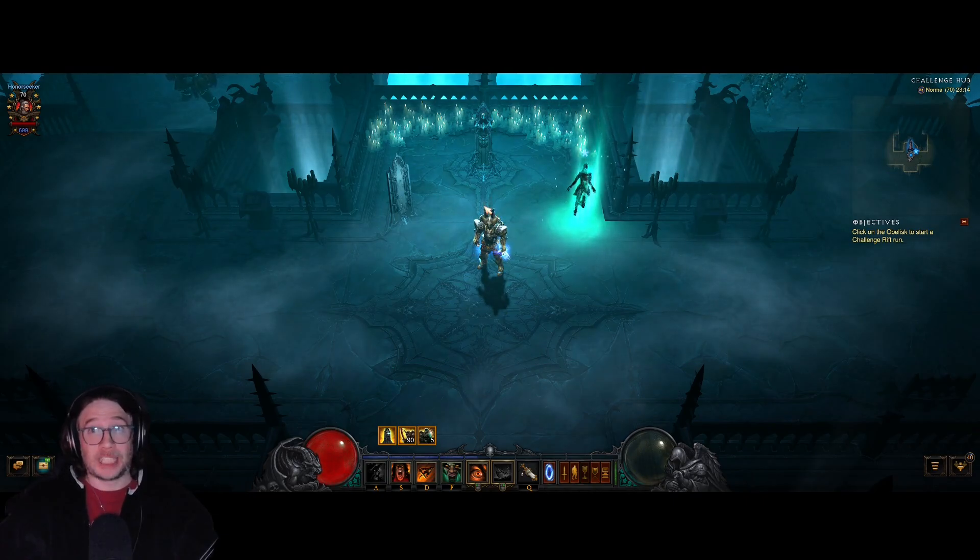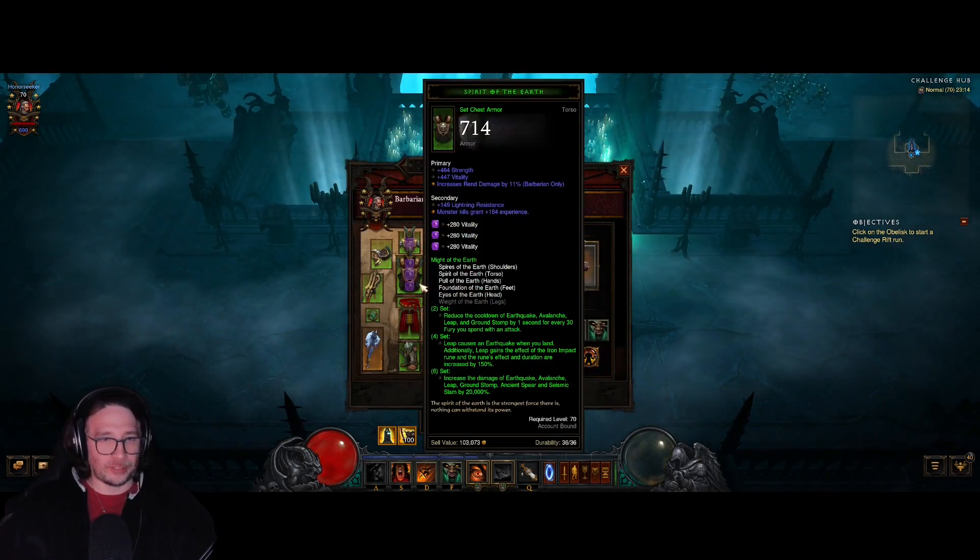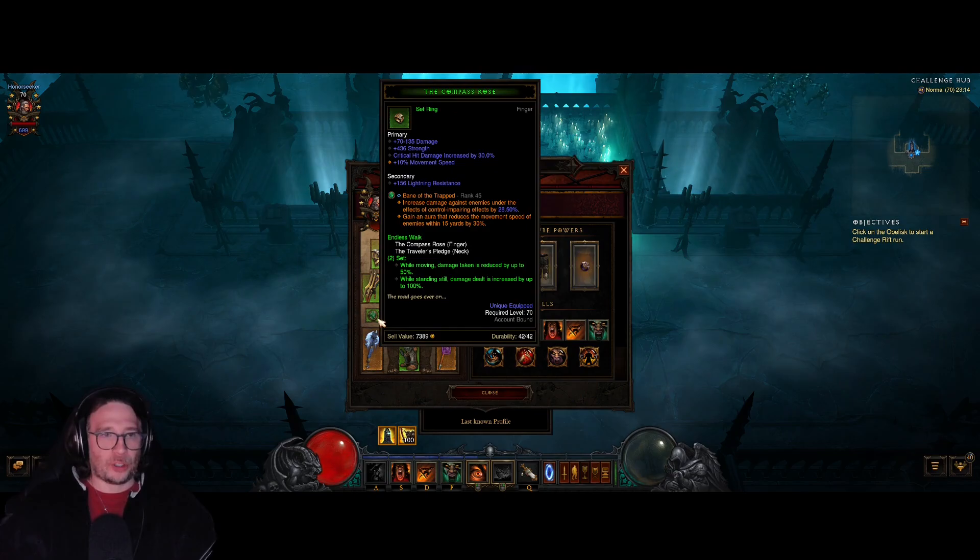Greetings everybody, my name is Captain Yonder Seeker and welcome back to another challenge rift — Challenge Rift 239 for North America. We have Might of the Earth Barbarian, the Compass Rose Traveler's Pledge, and the Endless Walk buff.